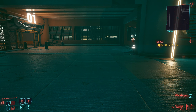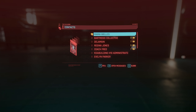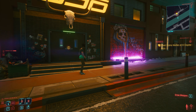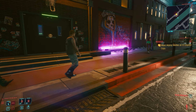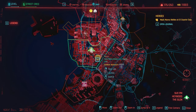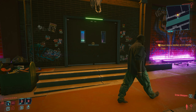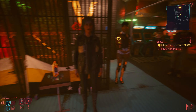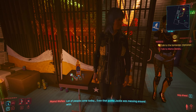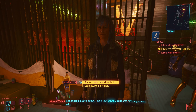To start, after the mission 'The Heist' and after the incident, choose to send Jackie to his family. Then continue the mission until you get back to your apartment. After you leave your apartment, wait about 24 hours in-game. Jackie's mom will eventually call you or send you a text. She'll say 'V, we need to talk,' and you respond that you'll call her later. This unlocks the side job called 'Heroes.'